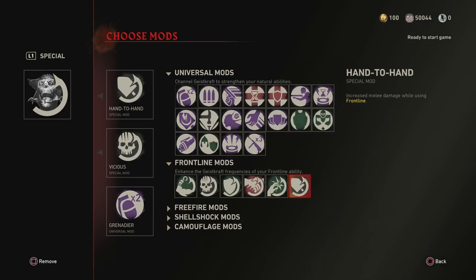There is a very specific loadout you need for this. You're going to have to load the special called Frontline, then unlock the mods and put on Vicious — that triples your damage when Frontline is activated. You also want to put on the Hand-to-Hand special mod, which increases your melee damage while Frontline is activated. So when Frontline is active, you'll have triple damage and even more if you use melee.